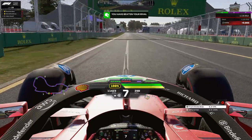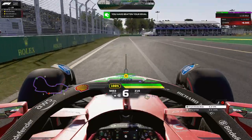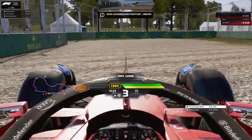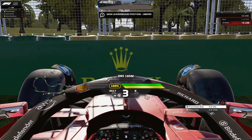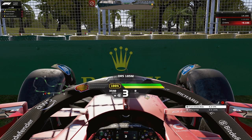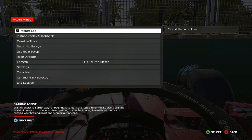Straight line to the end, open up DRS, and that is a lap around Australia. Surprisingly, it only took me half an hour to get up to speed and within a second of the world record — though the world record will surely go quicker as the game matures a little more.